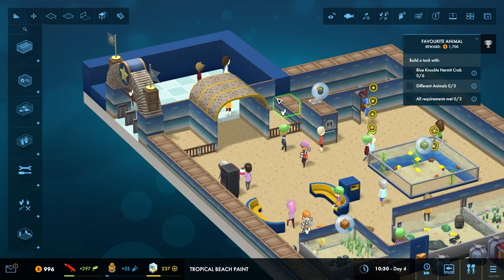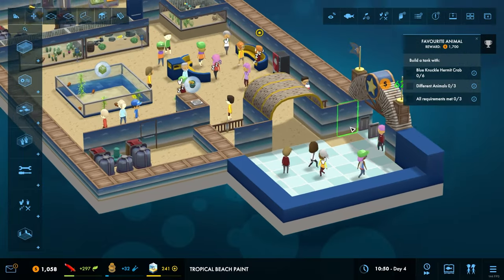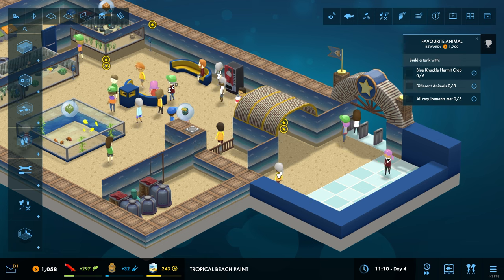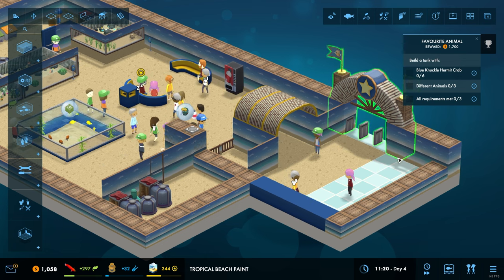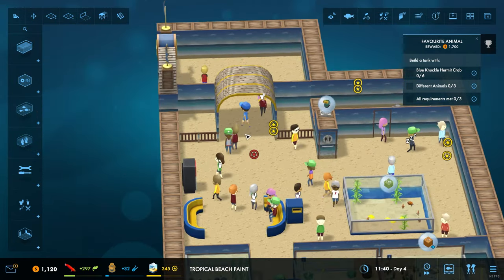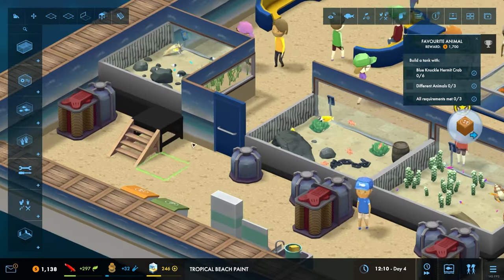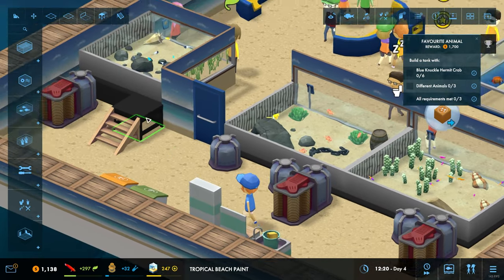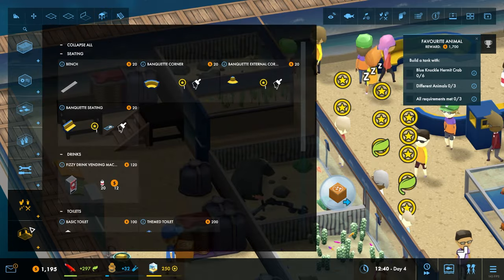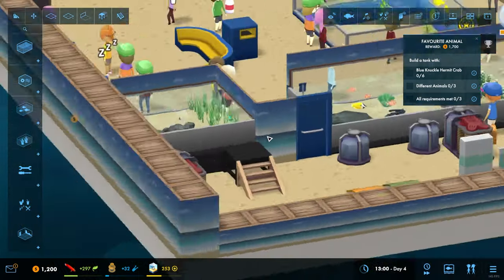I was actually able to click on those. Can we just make this entire entrance tropical? Let's just make the whole thing tropical. Looked a bit silly with the two-tone. I was saying, because you can click on the fence, I was able to click on the fence and make it a different colour. But I don't appear to be able to do that with those platforms. It's annoying.